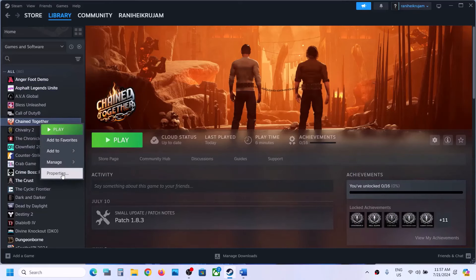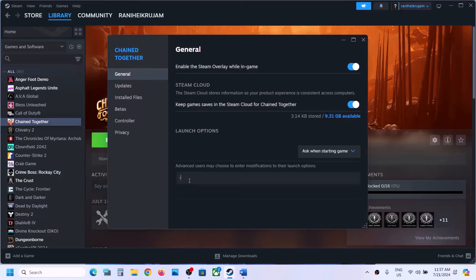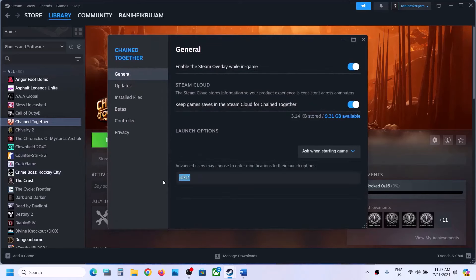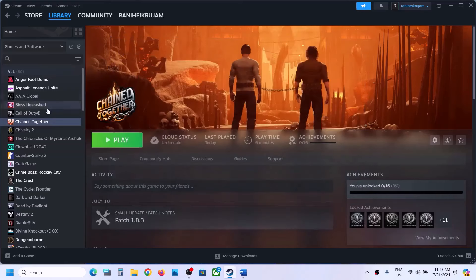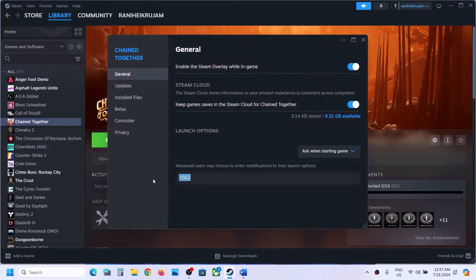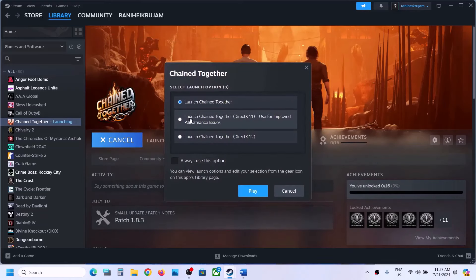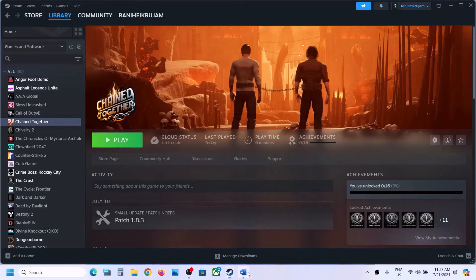The next step is to try DX11 or DX12 in the launch option. Right-click on the game and select Properties. In the launch option, type in -DX11 and then launch the game and check. If that does not work, right-click again, go to Properties, and this time type in -DX12, then launch the game and check. If still not working, you can remove this and click on Play. It will prompt you to select Direct X11 or Direct X12 — try each one to see which works.